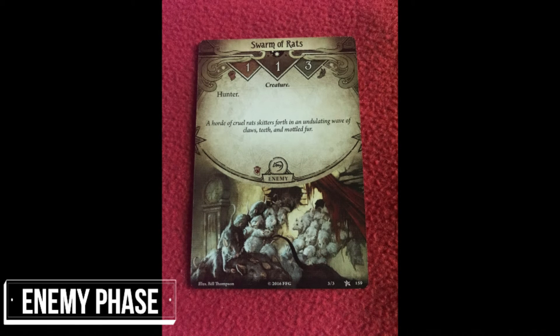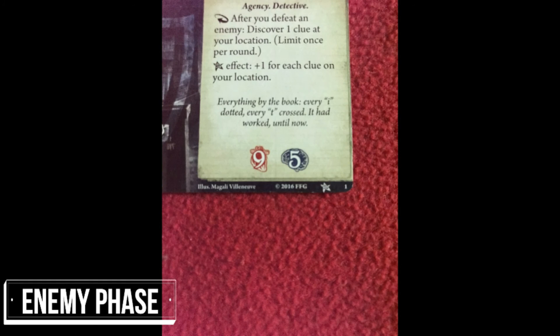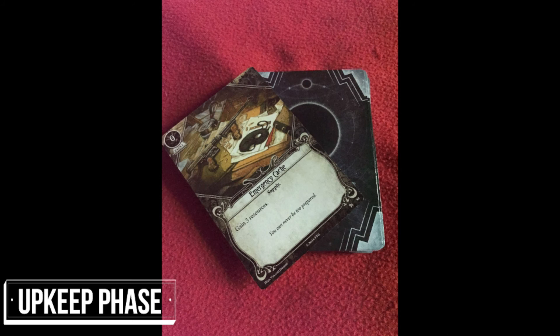Once all the investigators have taken their turns, the game moves into the enemy phase. Enemies engage with an investigative attack, causing damage and horror as instructed on their cards. Hunter enemies will move towards the investigator's location and engage if they can. An investigator taking an equal amount of damage or horror to their limit is eliminated from the game. After all enemies have taken their turn, the game moves into the upkeep phase and all exhausted cards are reset. Unengaged enemies engage with investigators in their location.